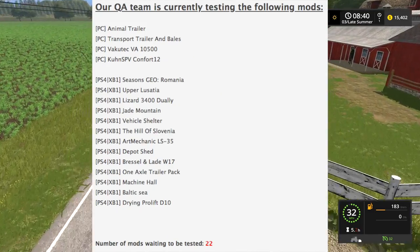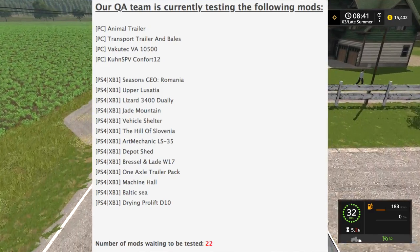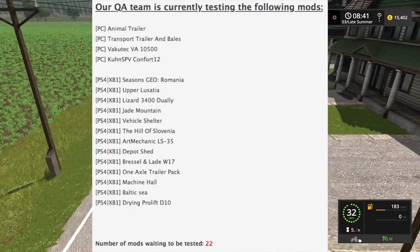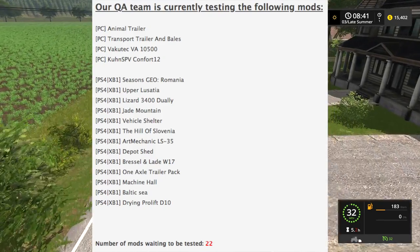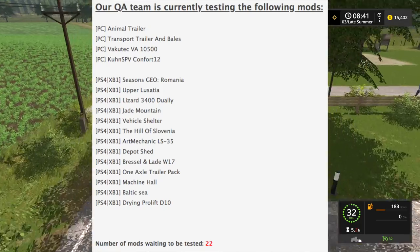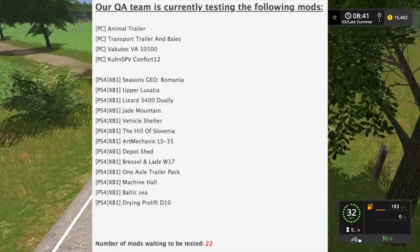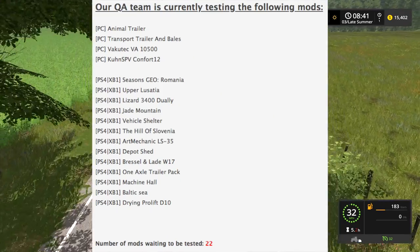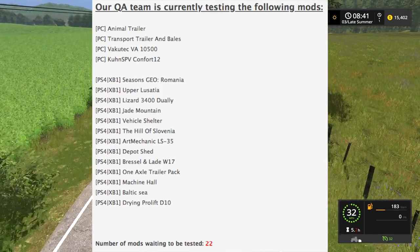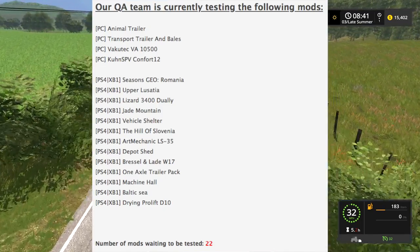Now for console — this is what we really want right here — we have Seasons Geo Romania, an update for Upper Lusatia, the Lizard 3400 Dually which I've been told will be available and have the fifth wheel hitch. Yes, we're getting a dually! Also Jade Mountain Vehicle Shelter, and the Hill of Slovenia is back in testing again — hopefully that comes back soon, I'm looking forward to playing that.